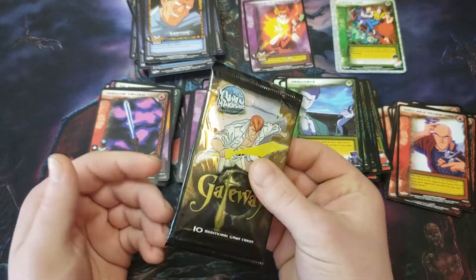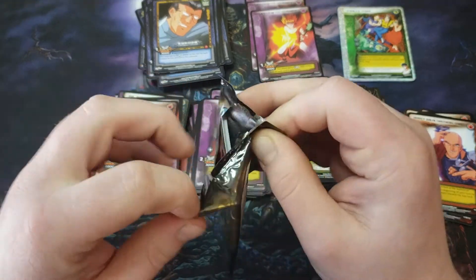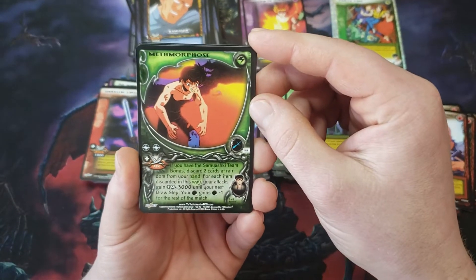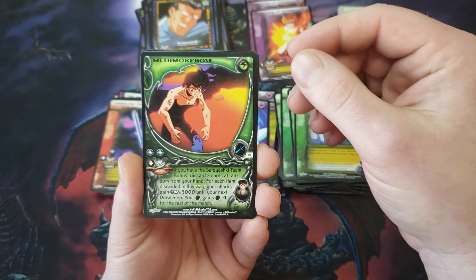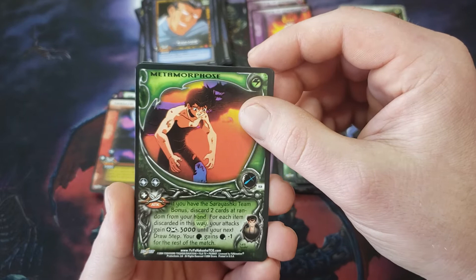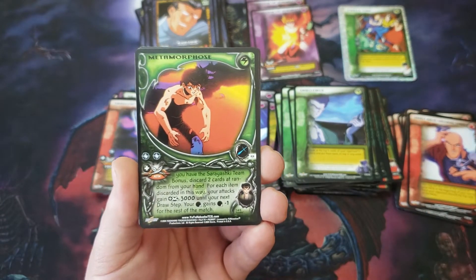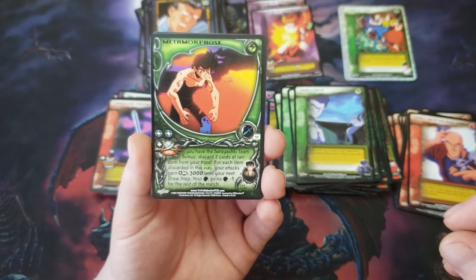It's a single loose booster pack — I paid five bucks for it, I don't care if you guys know. Just to see the difference in the cards. So the sword is Gateway. Metamorphose — okay, so that's when he's changing. Oh, that's a rare right up front — did they change the order? If you have the Sarayashiki team bonus, discard two cards at random from your hand; for each item discarded this way your attack gains 3,000 until your turn. Trust it: your discard gains negative one for the rest of the match.